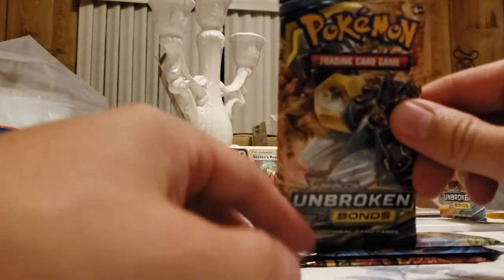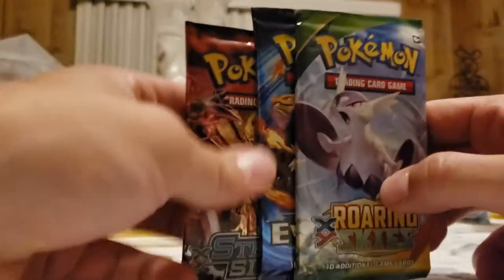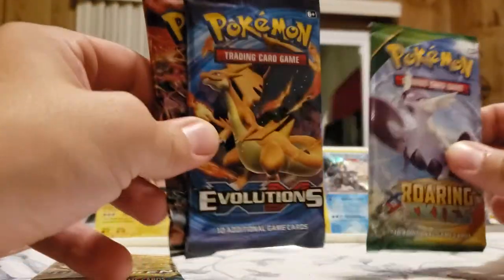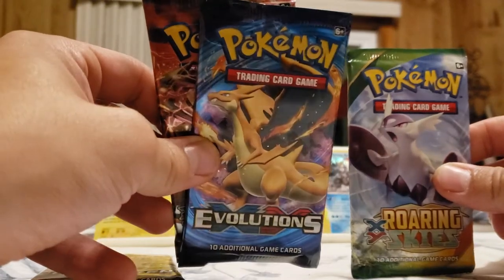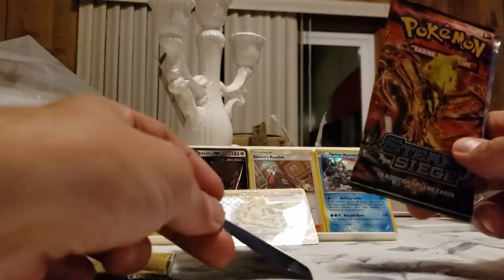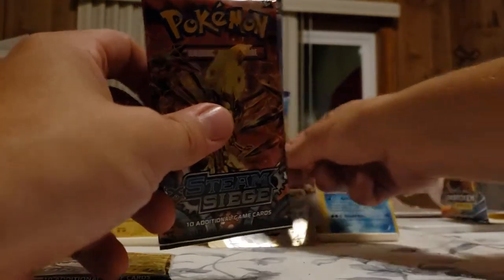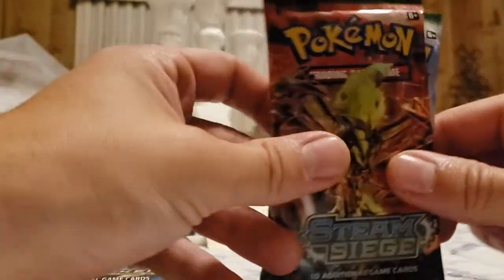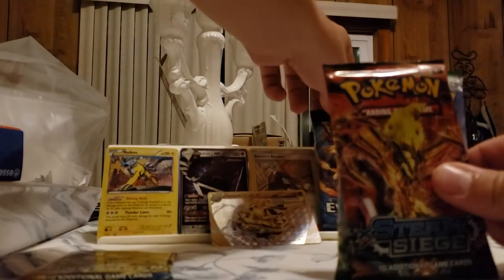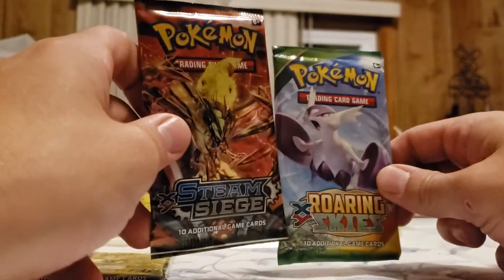Let's do the Unbroken Bonds pack in the middle of the video. Let's do one of the packs out of this three-pack - we got the Steam Siege, the XY Evolutions with the Charizard, and the Roaring Skies. I'm saving the XY Evolutions pack for last just because it's got the Charizard, so we'll put that one in the back. Save that for later - I'm gonna leave him over there in the corner for good luck. We'll start out with the Roaring Skies pack and see what we got.